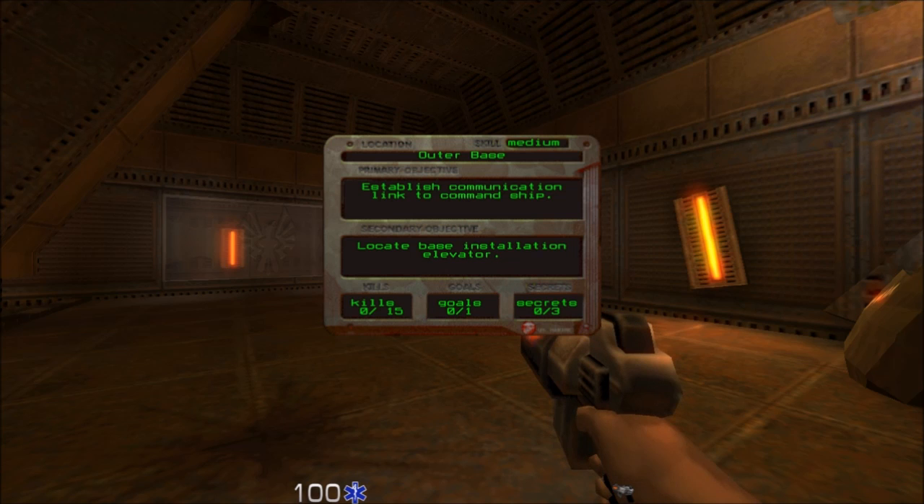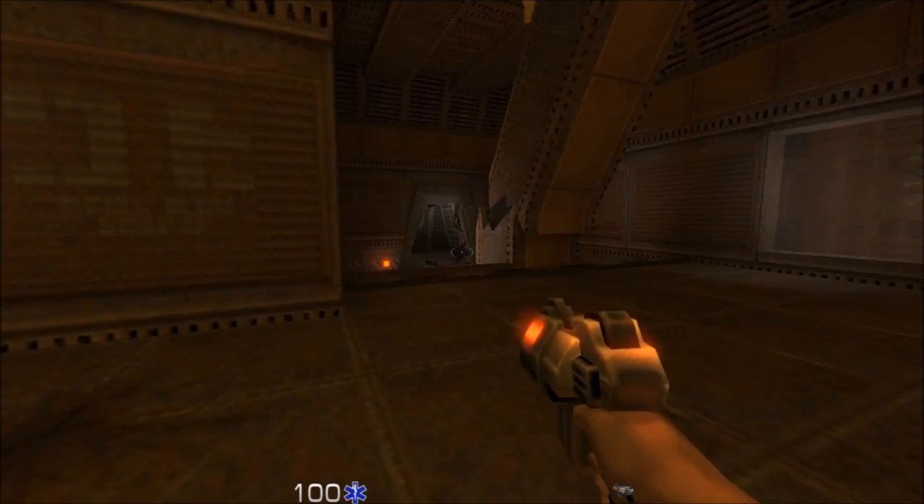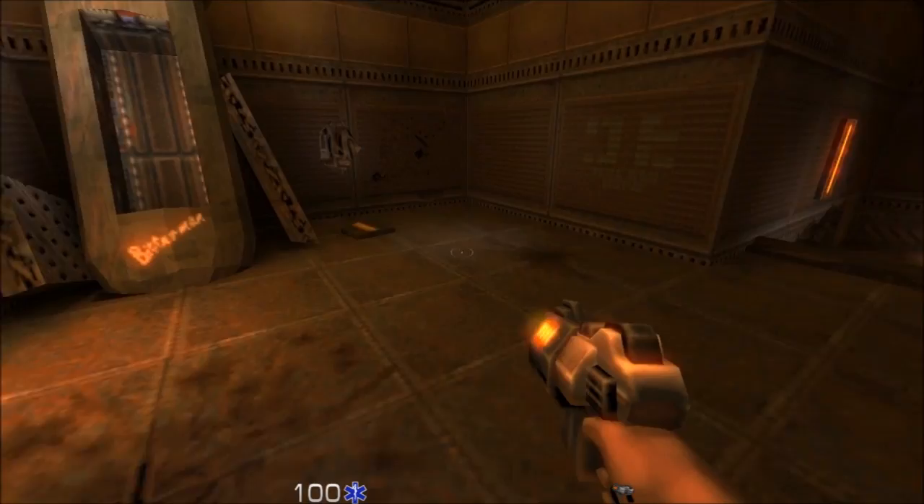We need to establish communications and locate the installation elevator. They tell you all the secrets and stuff in there, so this is not going to be a 100% secrets run, just so you know, because I don't know where they all are. I'm just playing the game to have fun, so bare that in mind.